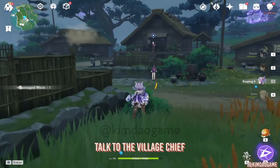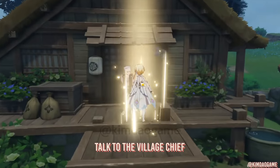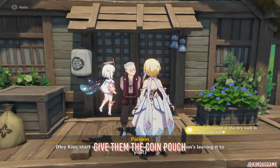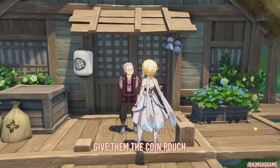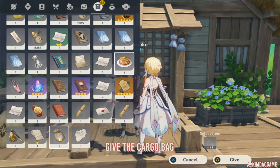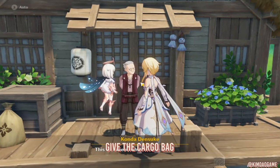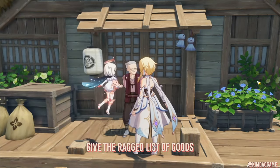Once you've done that, we are going to go and cut a deal with the village chief. So we're just going to go talk to them. You need to give them items in this exact order: first, give them the coin pouch; next, give them the cargo bag; and the final one is a list of goods.